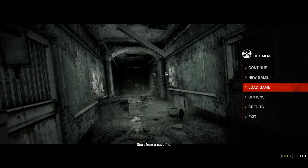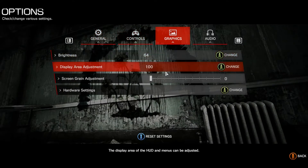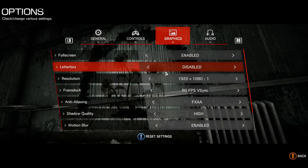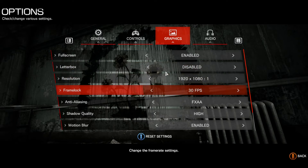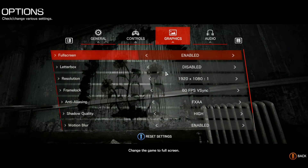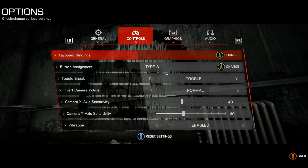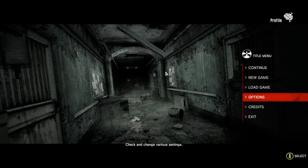Welcome back to The Evil Within. They updated this game like I said they would — they added the letterboxing toggle so you can now turn off the black bars. I just tried it in-game and it works. It also includes a frame lock at 30 or 60 FPS. I have it at 60, but I'm going to record at 30 because I barely hit 60 — more like 50 to 55. I did hear YouTube added 60 FPS support, so future videos will be in 60 when the game runs at 60.